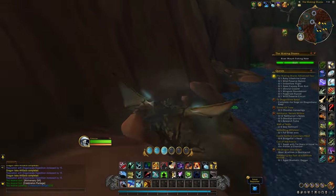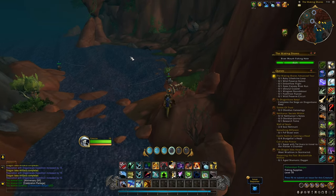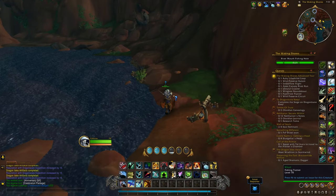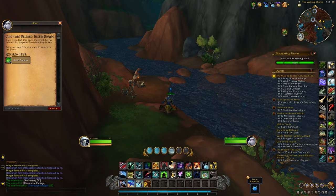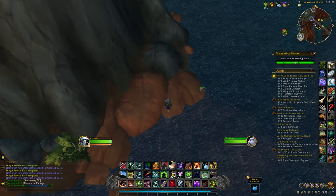Renown 4 unlocks fishing holes. These are areas on the map designated by a big fish icon, and they have a daily quest that gives 150 rep. You can also just fish at the spots and turn them in to the NPCs for some additional reputation.